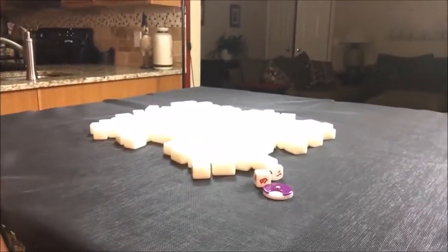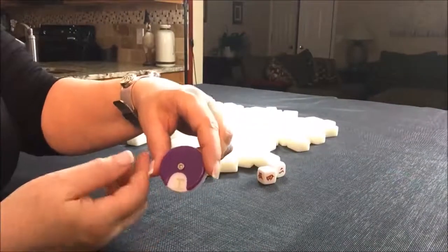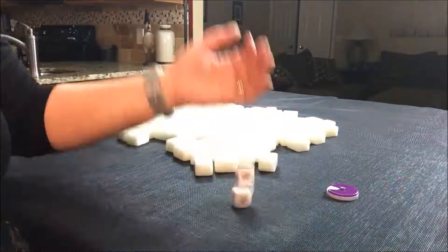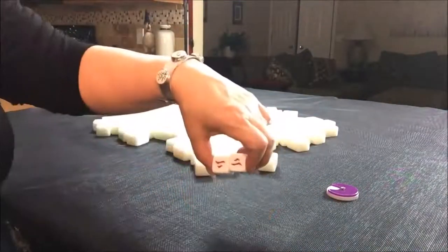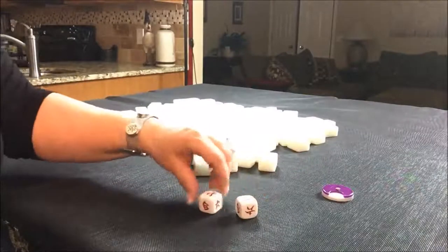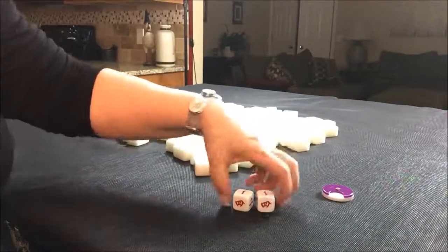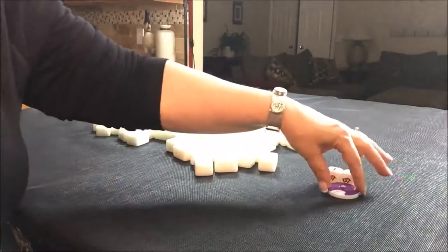I have all my tiles out and they have been mixed. We're going to do four random pulls, one for each wind of the round, starting with east. I'm going to roll the dice to see which seat we're in. We're in seat four, so we are north. North seat, east round.